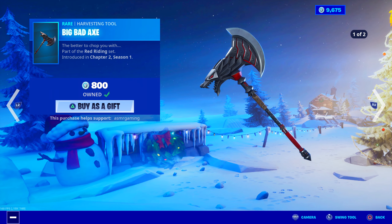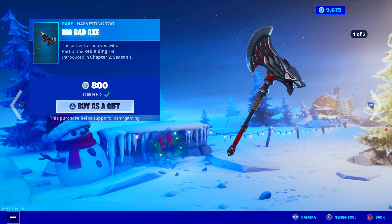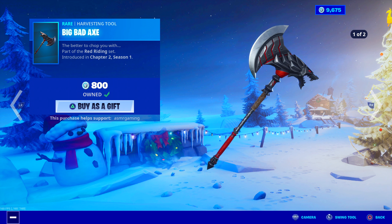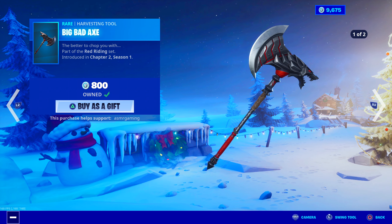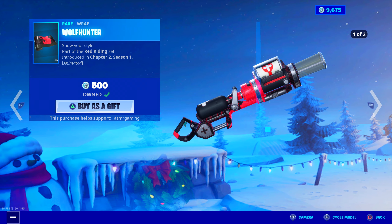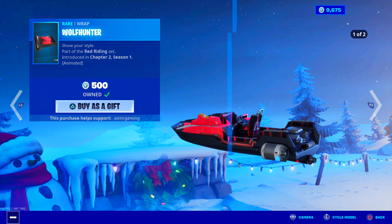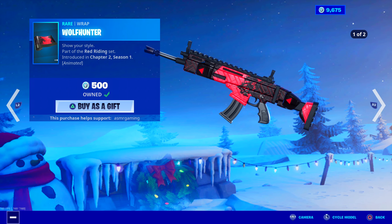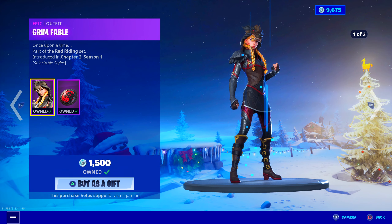Also here today: the Big Bad Axe, which I also own. It's loud with no unique animation, but the design is pretty cool — there's an actual wolf face with teeth on the back of the axe. Red, black, and silver look great. 'The better to chop you with,' part of the Red Riding set. And the Wolf Hunter wrap is also really awesome — it's animated with black and red, very subtle animation. I need to equip this one. I have the whole set and I'm definitely going to use Grim Fable in an upcoming video.